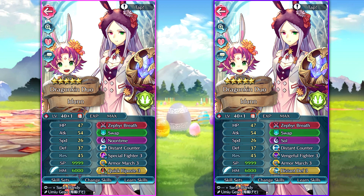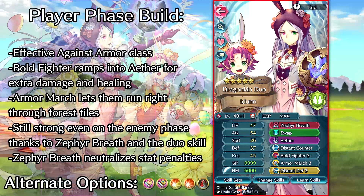You could choose to run Mirror Stance instead of Distant Defense — it's just up to preference — but I do like Distant Defense a little better here since having Distant Counter means they'll also be good against bow units. For the player phase build, it's basically the exact same thing except we run Bold Fighter and Aether this time around. Bold Fighter works very nicely with Aether, and because their weapon has effective against armors, we don't really need much more investment for offense. They're going to be destroying everybody, and that allows us to keep Distant Defense as the Sacred Seal, so even on a player phase build they won't slouch on the enemy phase.